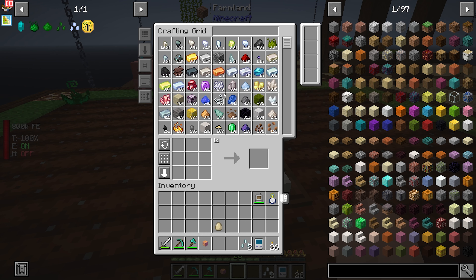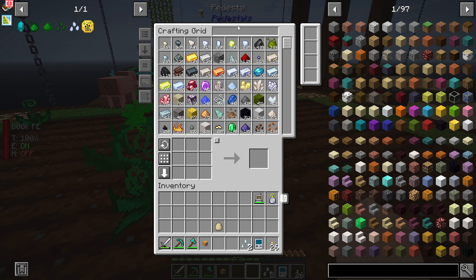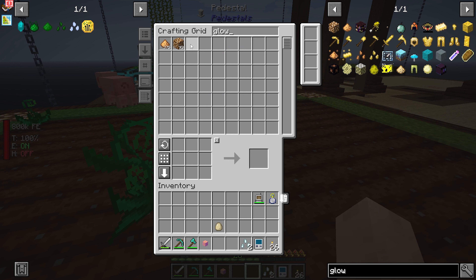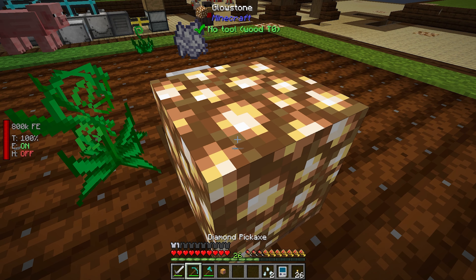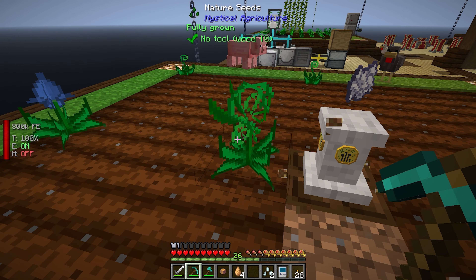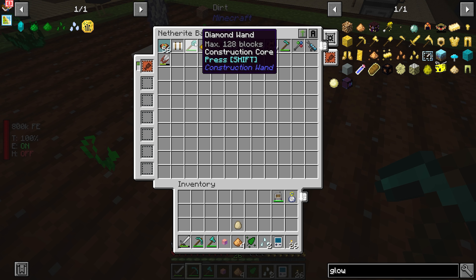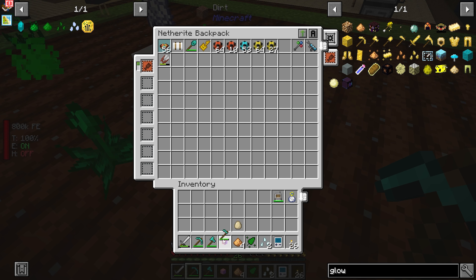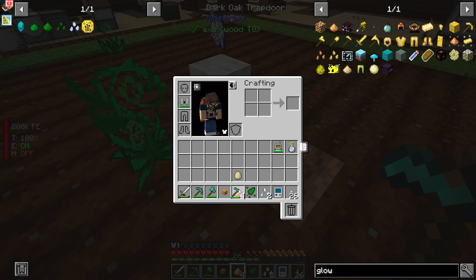Let's go ahead and get some Bone Meal. And you know what? While I'm here, I thought I remember seeing that you could take a block of glowstone and put it on a pedestal and it'll turn it into a light.